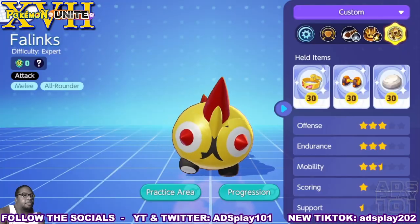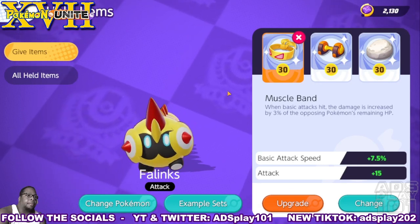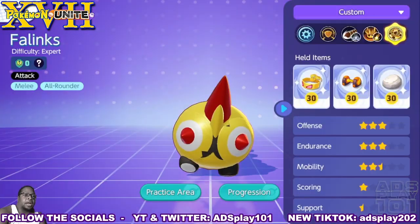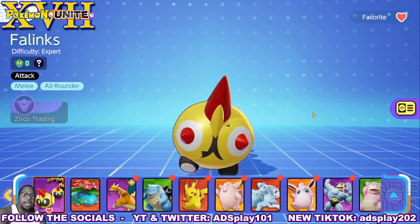One thing to mention: Phalanx is an expert-level all-rounder with three-star offense and three-star endurance, so he's going to take some effort to use effectively. He'll need health, defense, and damage boosters such as Attack Weight and Muscle Band — and Razor Claw might be a good choice as well. These items are just for the test server, so don't take them as a representation of what I'd use in the main game.